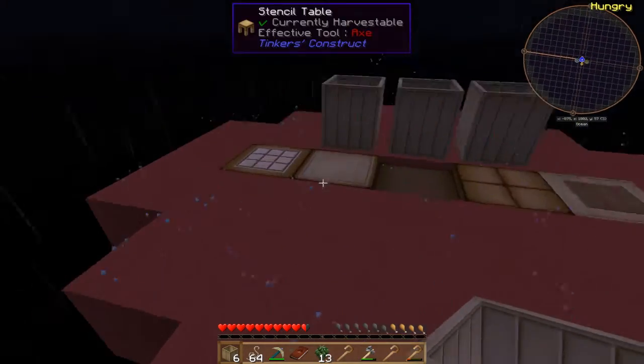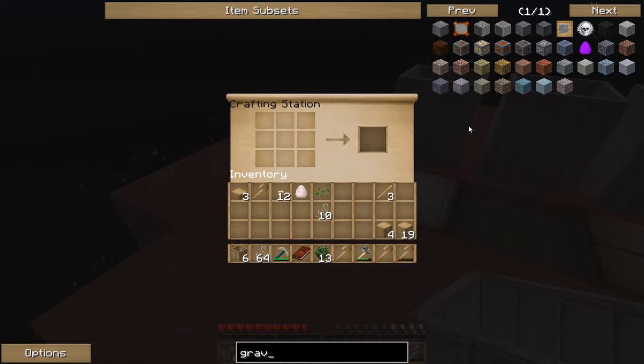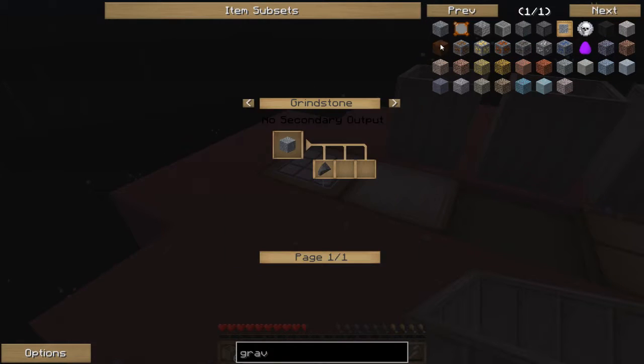It wants us to make a sieve. A sieve has a string mesh and you push stuff down through it - like dirt, sand, gravel, and dust - and it gives you items. Let me show you here; I know most of you probably know this already, but there might be some that don't.